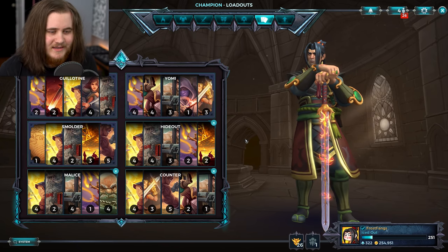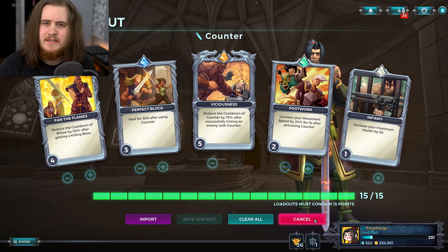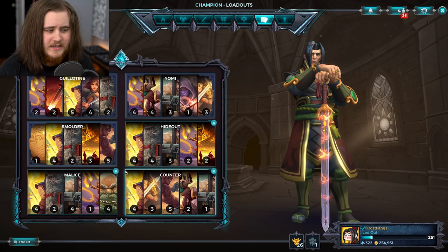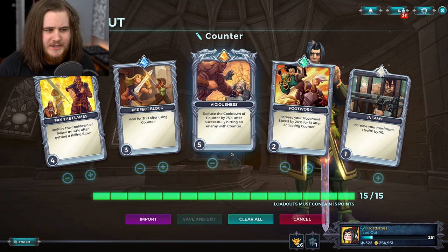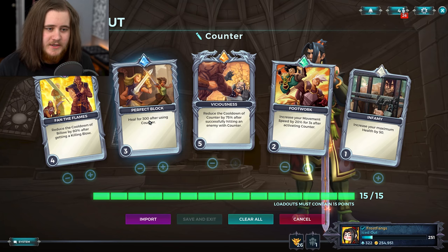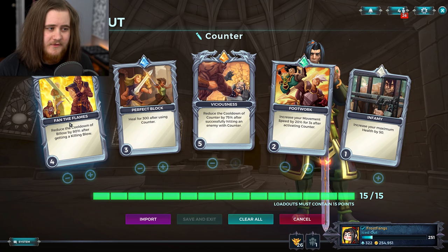This is the new version of the loadout, which I think has changed quite a bit since the last time I showed it off. I've also got two different ones here for him which we're not playing with today but they've also been tweaked. Today we're going to be playing max counters Xin again — this is going to be v2. We have Viciousness level 5 for reset, Perfect Block for a heal whenever somebody hits into our counter, a tiny bit of Footwork, Infamy, and then Fan the Flames level 4.